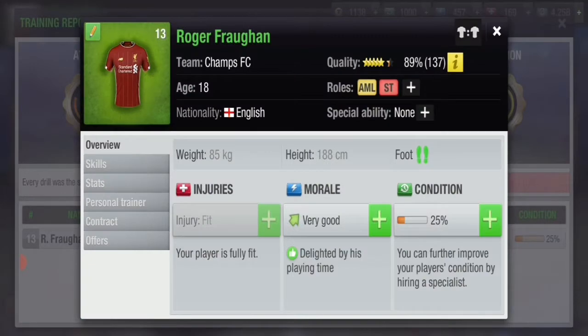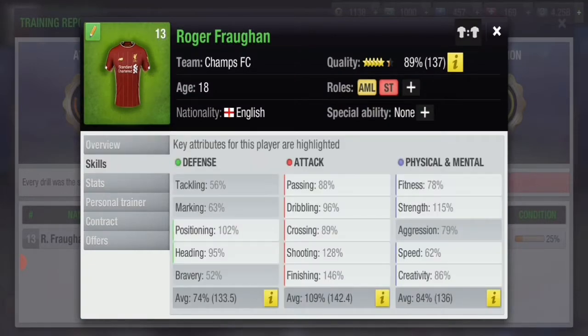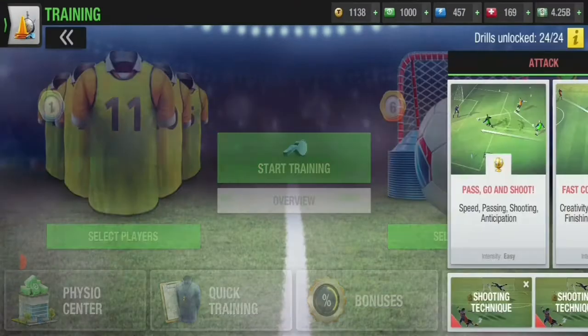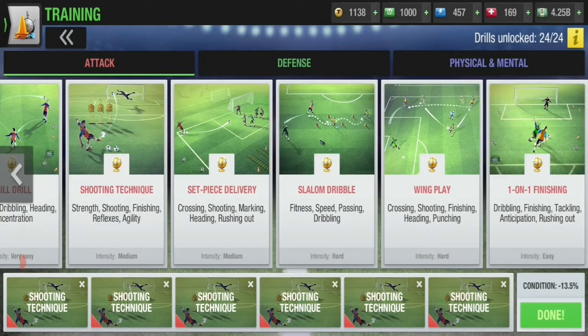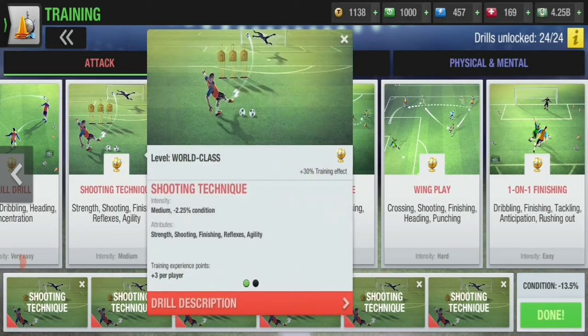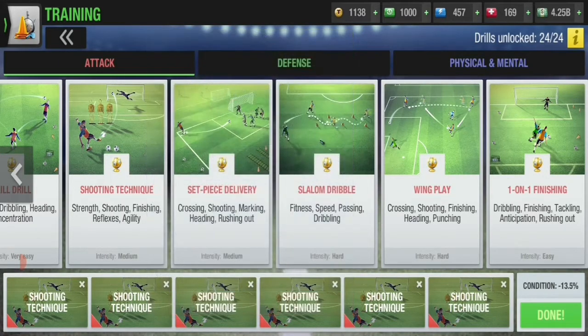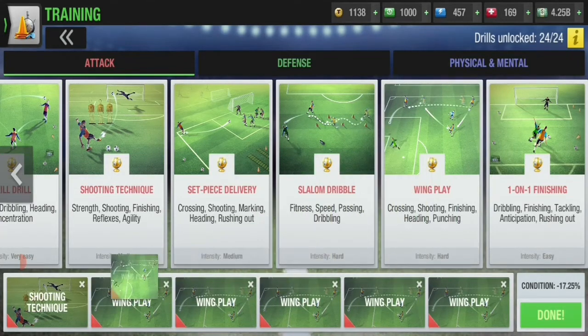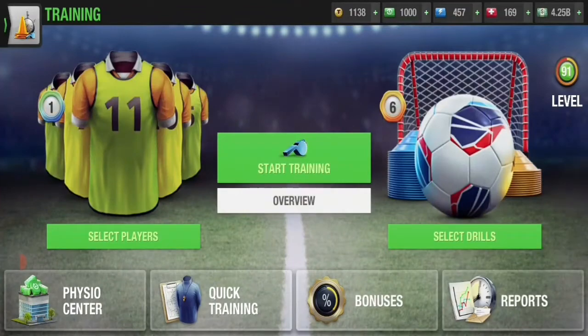Quick update after about 10 full training sessions: we are at 128 shooting and 146 finishing. The rest of the skills haven't been raised much except for strength, which is over in the 20s. We started at 1050 rest, now we have 1000 — after spending 50 rests we've gained around 8% on the player. Now shooting technique has become kind of hard to gain skills through, so we're going to be gaining skills through wing play, which is harder and will probably give us skills faster.